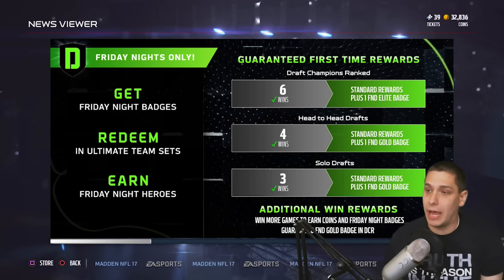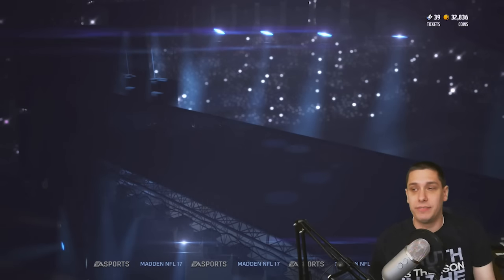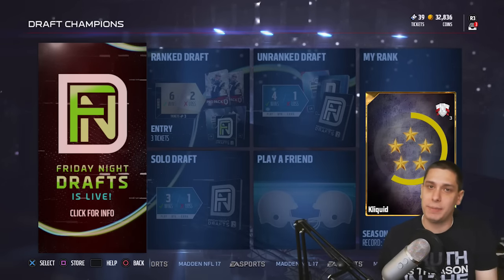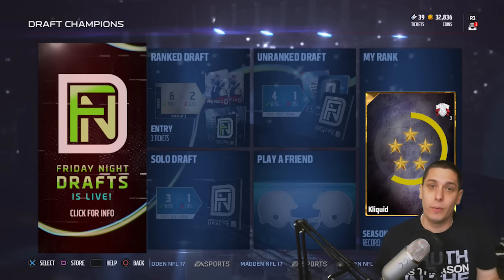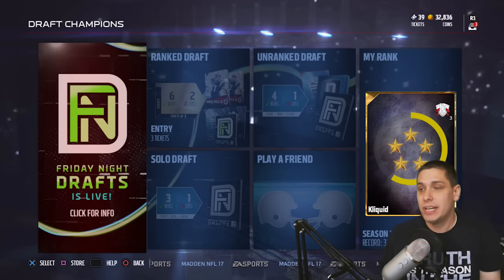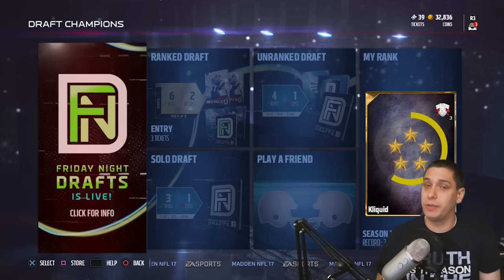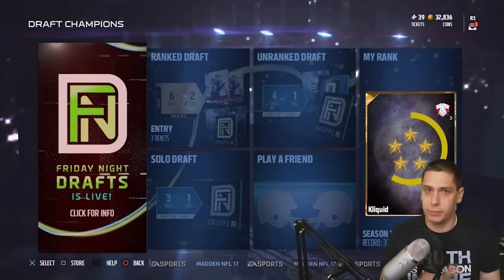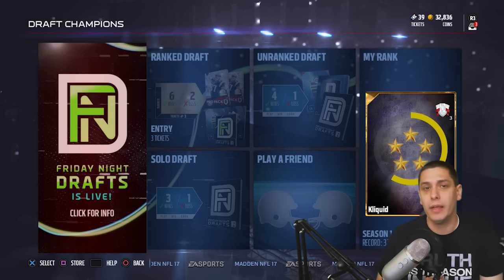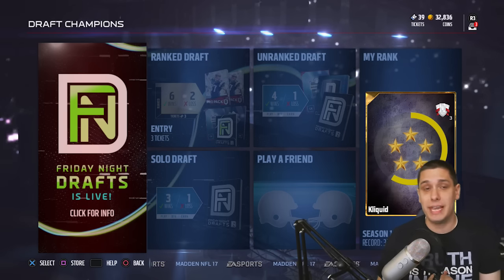I think it's pretty innovative. I like that they're adding more stuff to the game. Basically, if you win all six of your Ranked Draft Champions games in a draft, you're going to get one Elite FND Draft Badge, in addition to your standard things — competitive badges, your Pro Pack, and whatever else you normally get by playing Ranked Draft Champions right now.